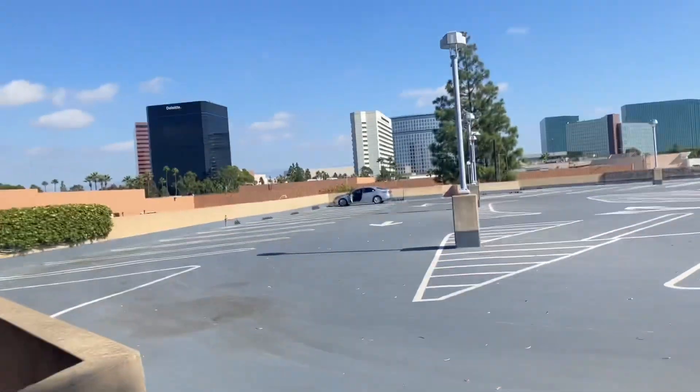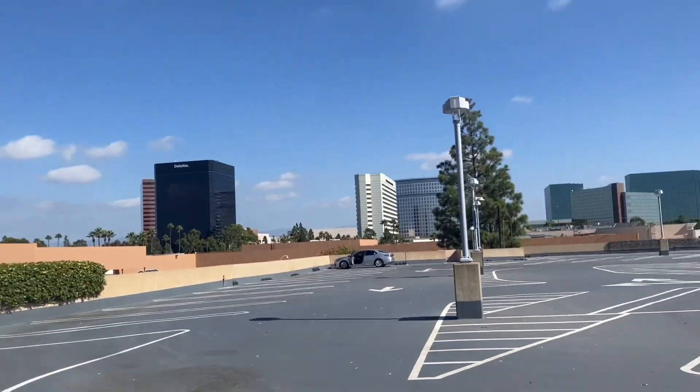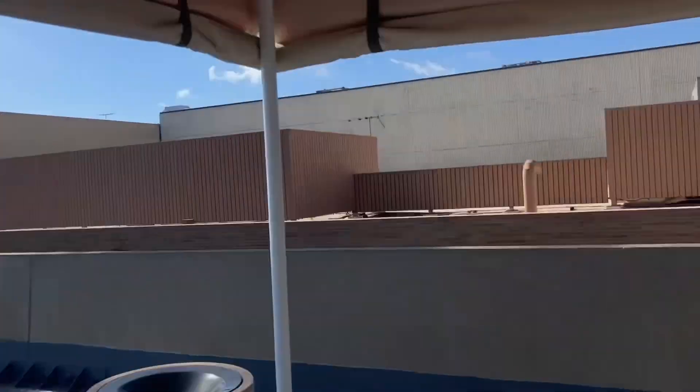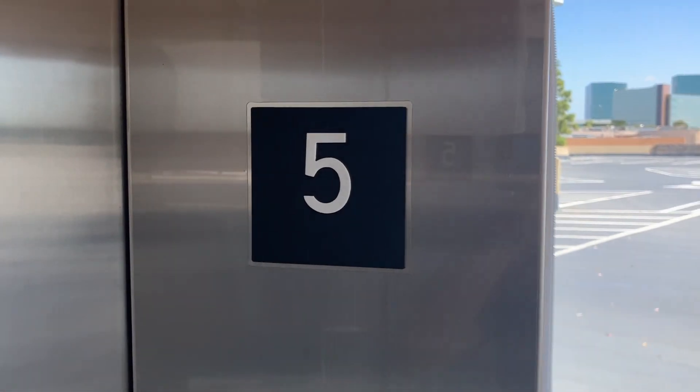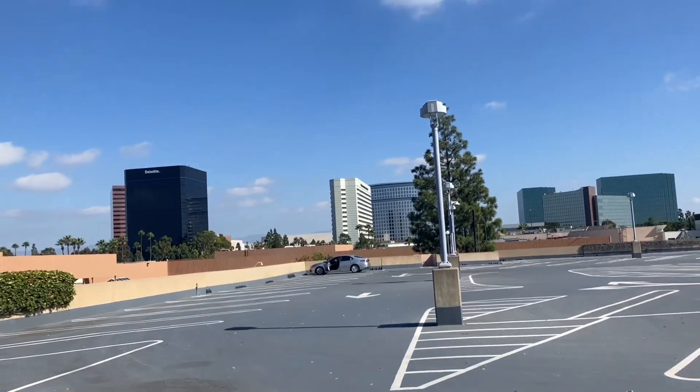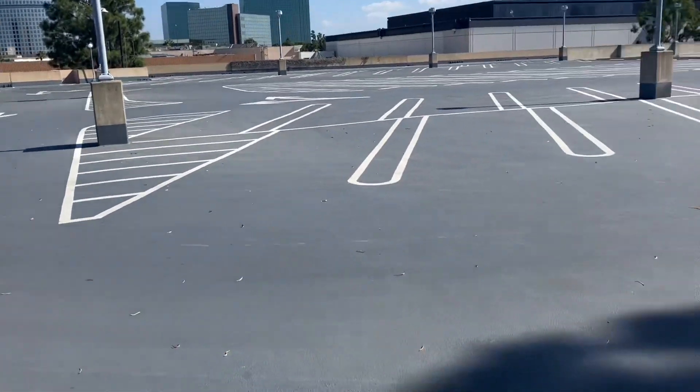Let's get a view up here. Similar view as in the north parking garage. A plane just took off in the distance over there. There's the elevator right here. Here's your floor label, which is an unlucky number.